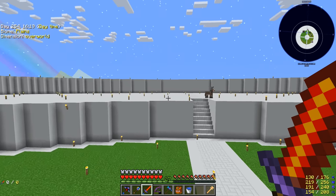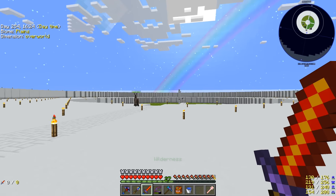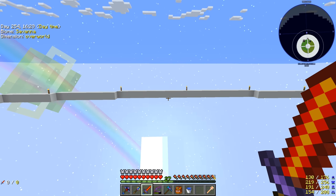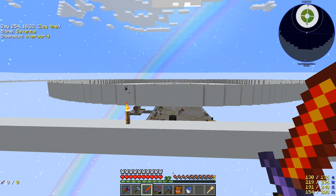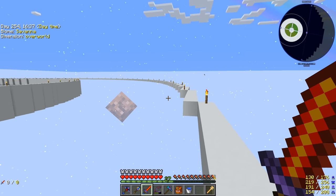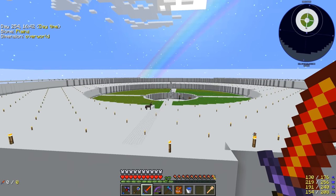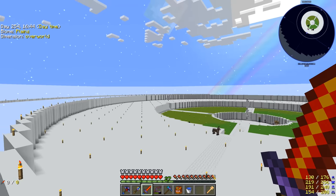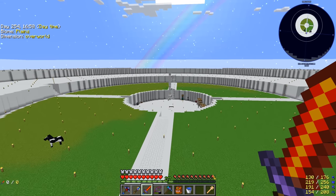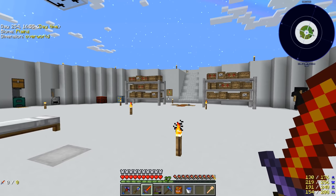Since last episode I added a wall that surrounds the top layer so we don't accidentally fall off, and I put this ring around at the same level as that wall. I think we're going to fill this all in with dirt once we get enough, let the grass spread, so we have a main grassy area, a work area, and then another grassy area.